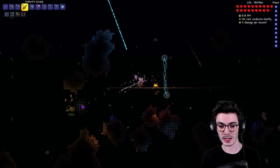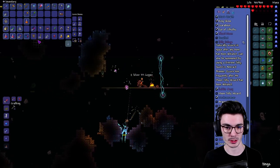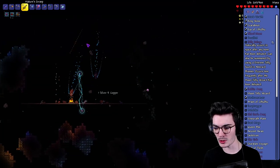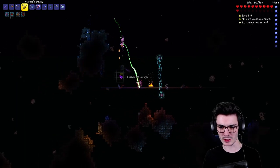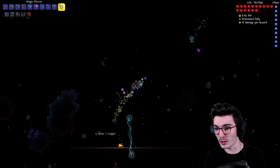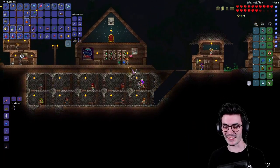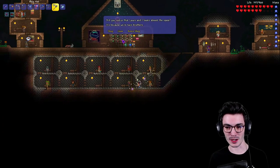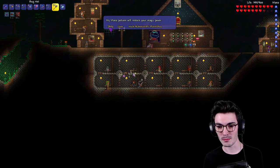We did find a Distress Jelly, which is used to spawn the Jelly Deluge — and from that you can get something to summon the Moon Jelly Wizard. I think we need to catch a Dreamlight Jelly while the event is happening. Oh no — and I teleported! I can't believe I did that. So frustrating. Well, look at that — I can buy an Aglet.